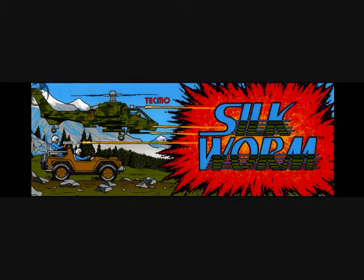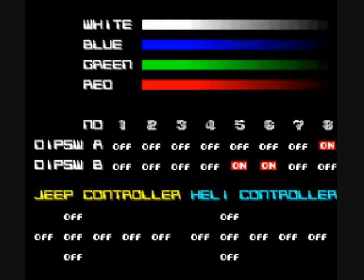You have three buttons for each vehicle. For the helicopter, you will have one button for forward fire, one button for a downward shot at an angle, and if you hold down the third button and shoot with the downward shot, it fires at a more downward angle than the other.